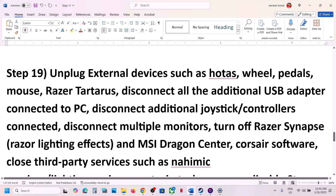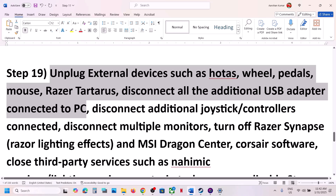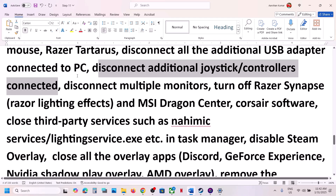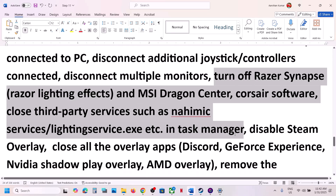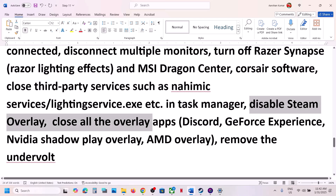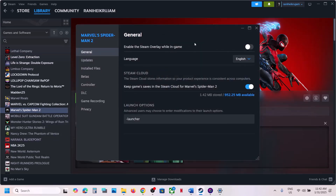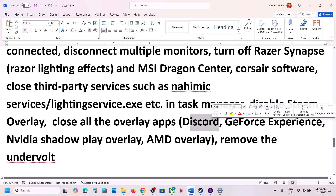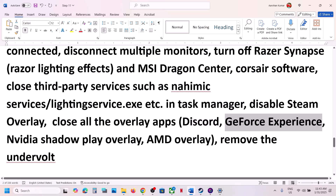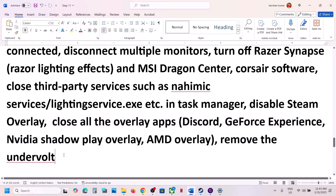The next step is to unplug all external devices you are not using — such as wheels, pedals, USB adapters, and extra controllers. Also disconnect multiple monitors and try launching the game on a single monitor. Close any third-party services or applications running. Disable the Steam overlay by right-clicking the game in Steam, selecting Properties, and turning off 'Enable the Steam overlay while in game'. Also turn off overlay in Discord and GeForce Experience, or simply close all overlay applications. If you have undervolted your computer, remove the undervolt and then launch the game.